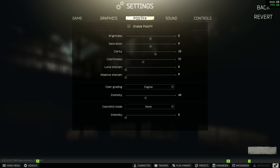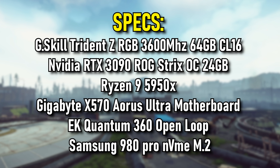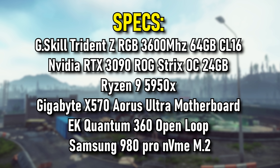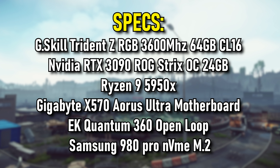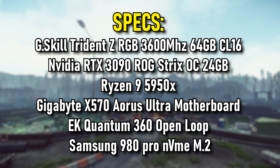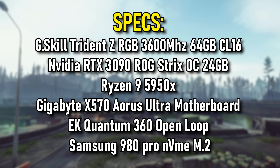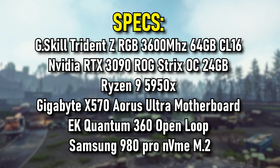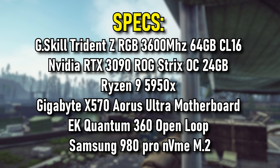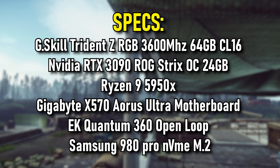For system specs, I'm running a bit of a high-end rig. I have 64 gigs of CL16 3600MHz G.Skill Trident RAM, an RTX 3090 ROG Strix OC, a Ryzen 9 5950X CPU, and Escape from Tarkov installed on a Samsung 980 Pro Gen 4 NVMe SSD. Results will vary depending on your graphics card, so not everything here will translate exactly to your setup.